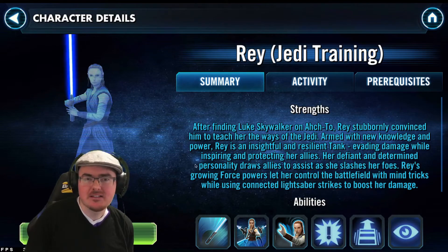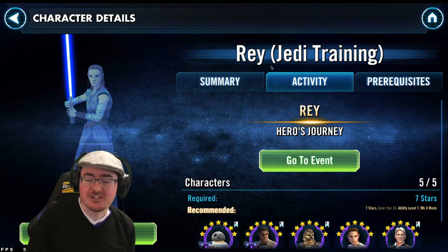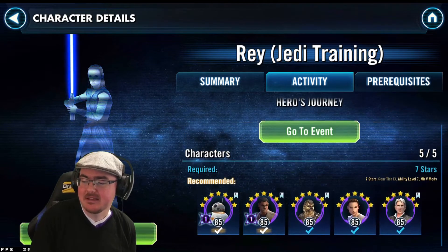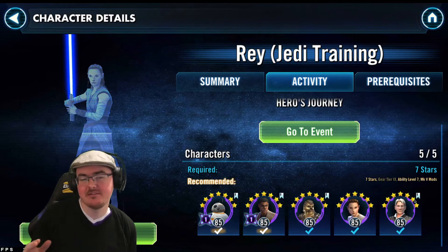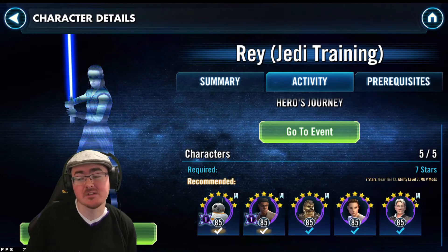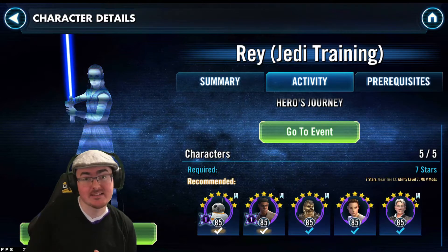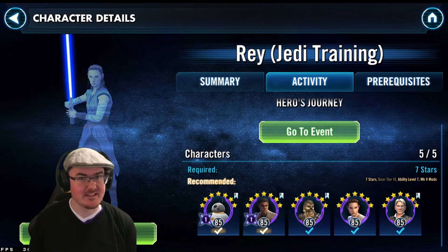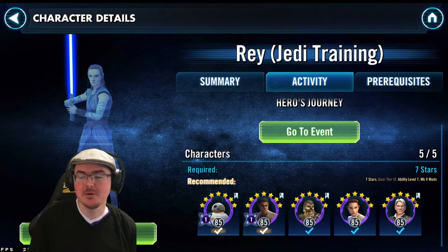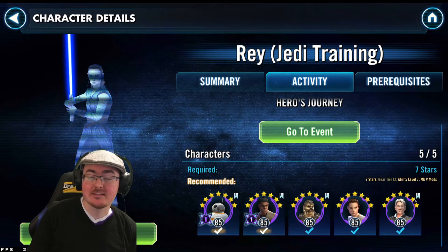The reason this farm is difficult — for those of you just coming to the game — is these characters: Veteran Chewie and Veteran Han. Both are on cantina nodes, so in theory they're quite friendly to get, but the difficulty is they compete for the same energy, so it just takes such a long time. It's much easier now than when the game first launched, but still relatively difficult.